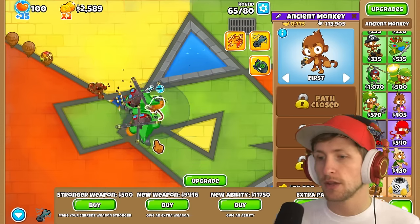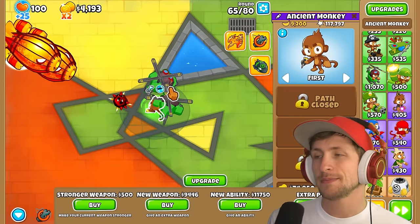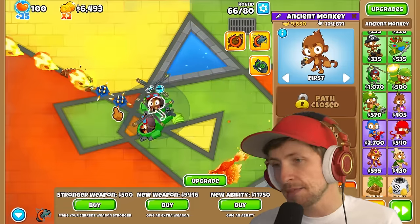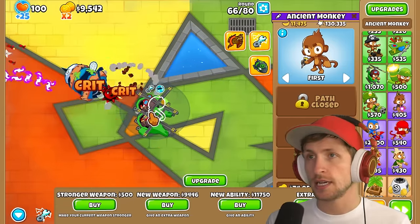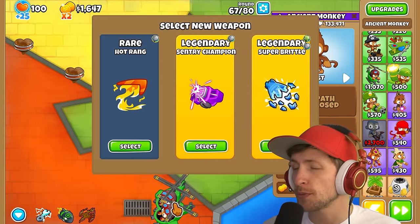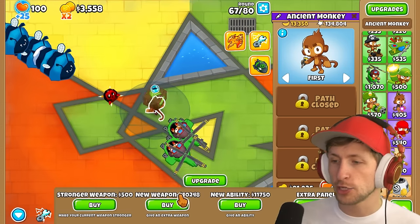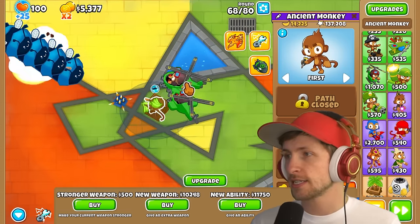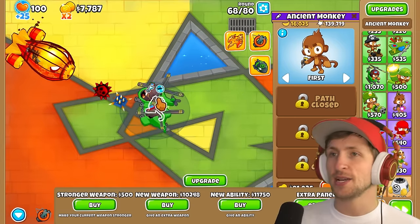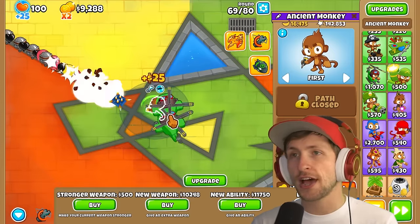Balloon Liquifier. Do we want to start getting new stronger weapons? Because the upgrades will reset it but that costs like $120,000. New weapon: Sentry Champion or Super Brittle. I'll get Super Brittle — I think Super Brittle will be a better combo. I can't believe that we have Exotic Super Mines. The extra luck costs $14,000 now — it costs more than a new weapon.